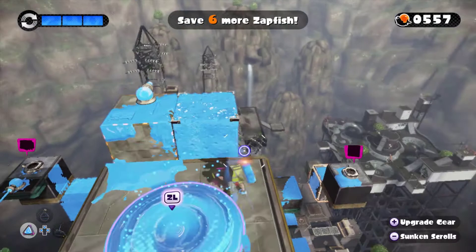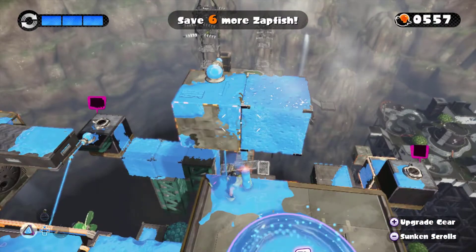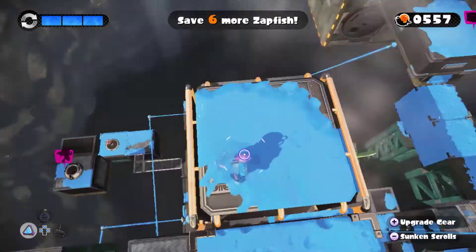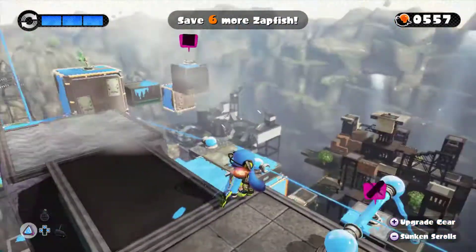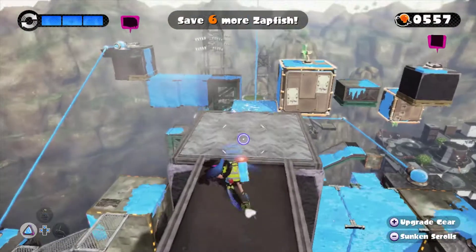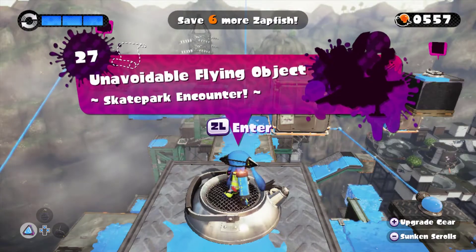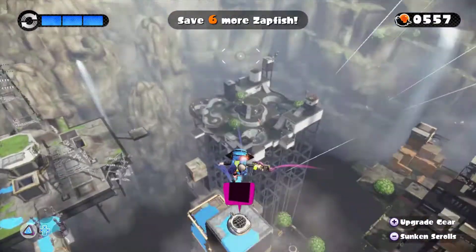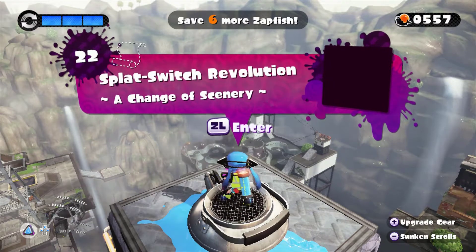I'd be lying if I said I knew where this level was, because I legit have no idea. I don't remember where this last stage is, and it's kind of annoying me. It's been 10 minutes already — find the level! Oh, I promise I will, just give me a bit. All I had to do was take that ink rail right there, and here it is. I was searching the entire area and couldn't see where it was, but nope, it's right there — a very obvious spot. What do you say we dive on in to Level 22, Splat Switch Revolution?